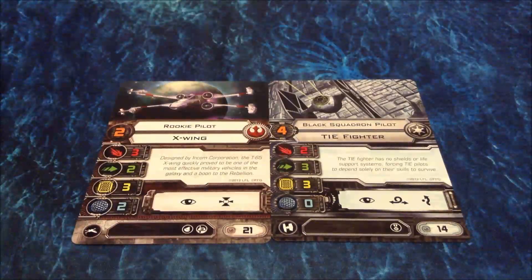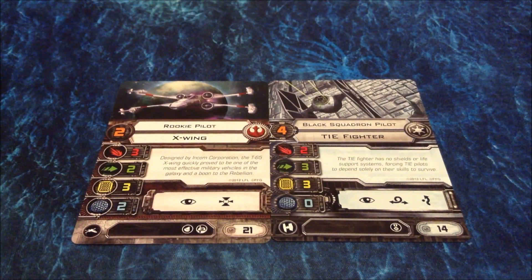First, let's look at a couple of ship cards. Here on the left we have a Rookie Pilot in an X-Wing, and on the right we have a Black Squadron Pilot in a TIE Fighter. There's a lot of numbers and symbols — we'll kind of break it down one by one here.